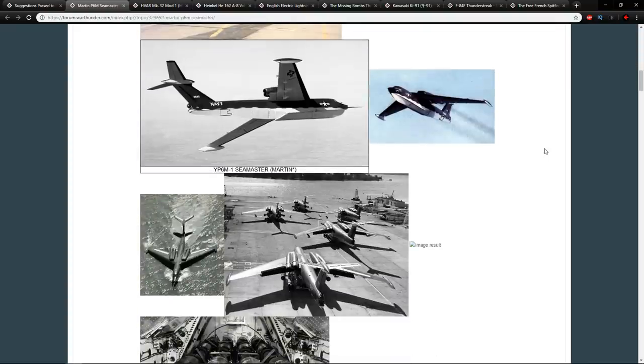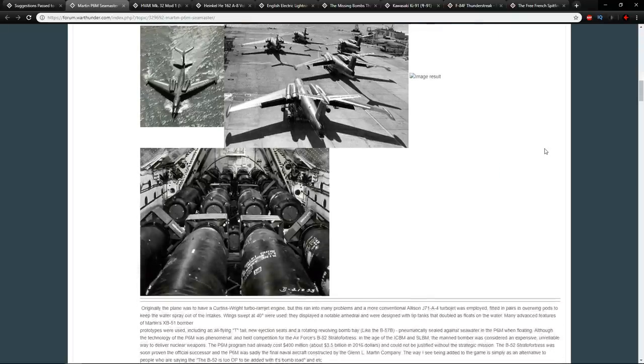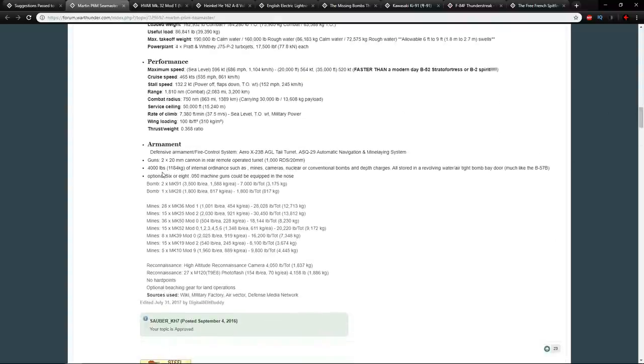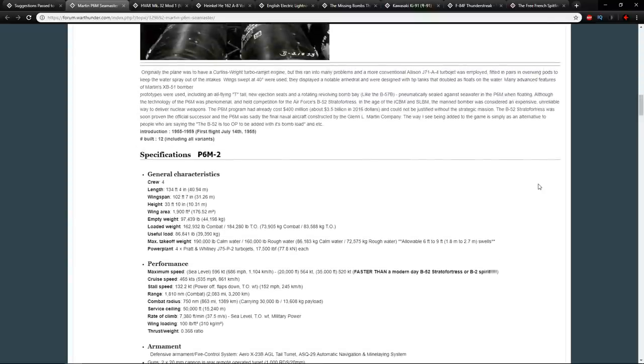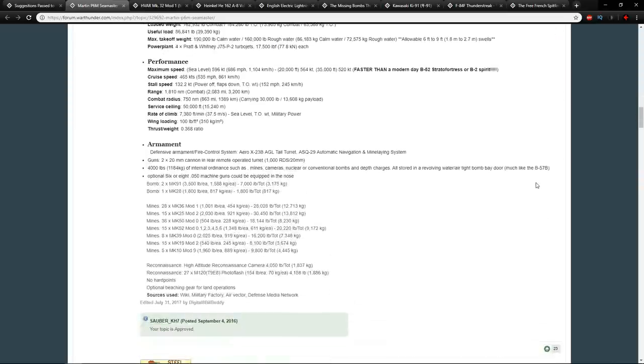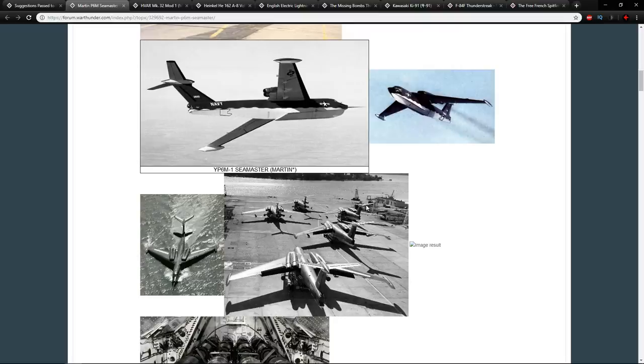The aircraft has no forward-facing offensive armament, but it does have two 20mm cannons looking out of the tail. It has a 4,000-pound internal ordnance capacity — mines, cameras, nuclear, conventional bombs and depth charges — all stored in a revolving water-airtight bomb bay door, very similar to the B-57B in game. It also has options for six or eight machine guns which could be equipped in the nose, similar to the B-57 we have in game.